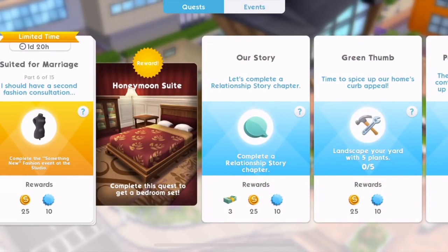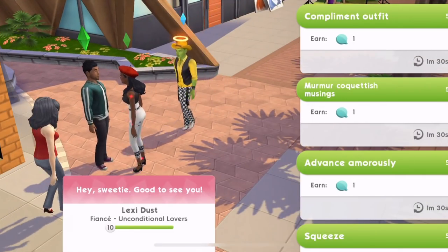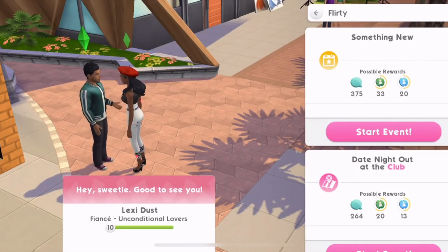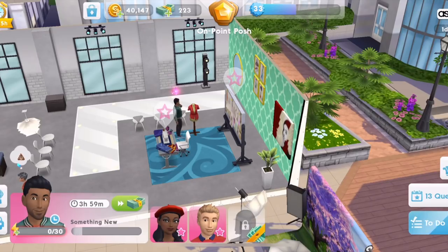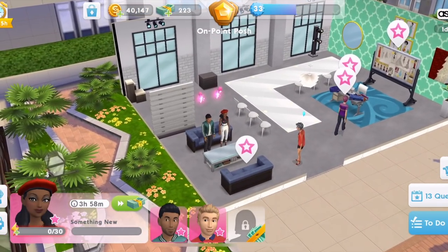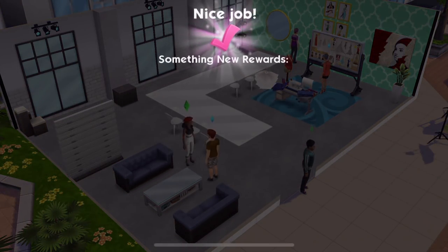I should have a second fashion consultation — complete the Something New Fashion Event at the studio. So we need to click on the other Sim. Click on your Sim's partner. It's in Flirty — if you can't find it, go to More and then Flirty. Something New — that is, again, a four-hour event. So you really need to get going on this. This event lasts two days, and so far this is our third four-hour event, although we can speed them up by using energy. They've now completed their Something New event.